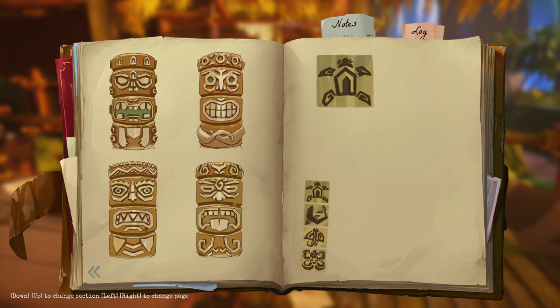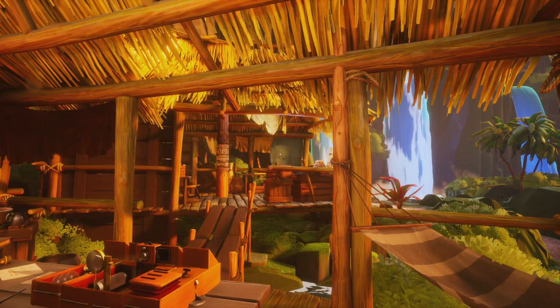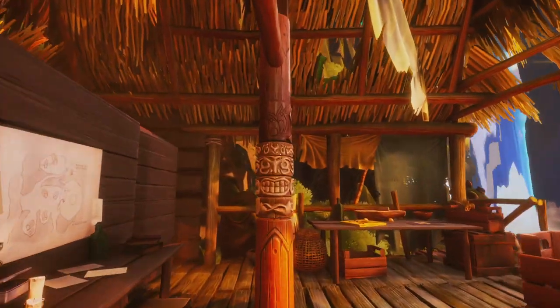If we refer to the notes, we got this puzzle, we got these t-keys... oh hang on a minute. We've got this t-key — it's not a t-key is it? It's a symbol here.